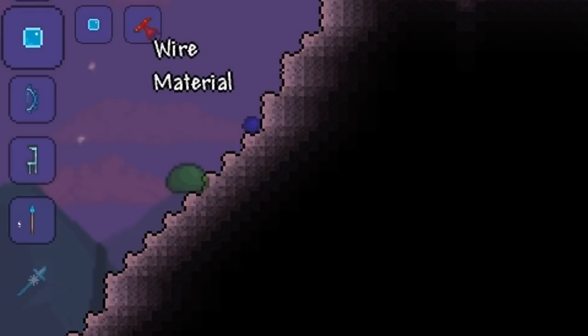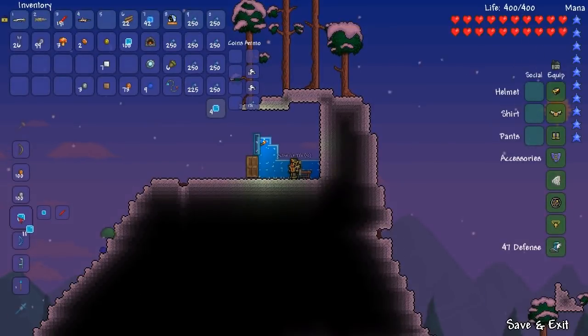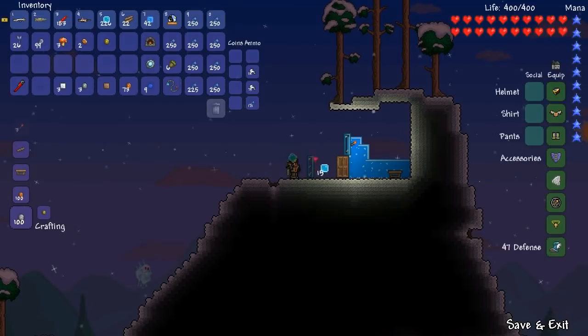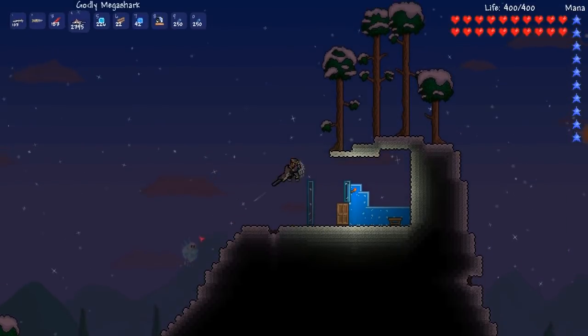To create an active ice tile you simply combine one ice and one wire on a workbench. This item works exactly the same as active stone and it is quite a nice thing if you do want to have kind of an ice cavern in a mountain or something like that.